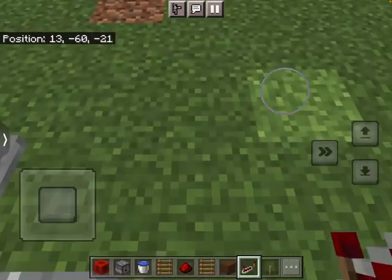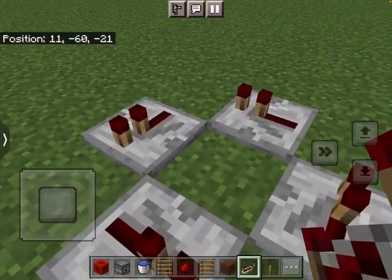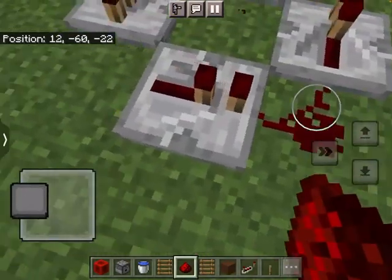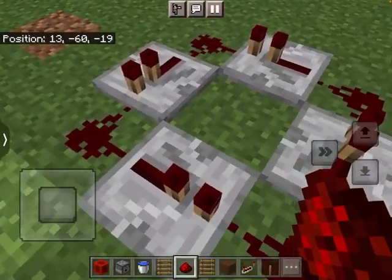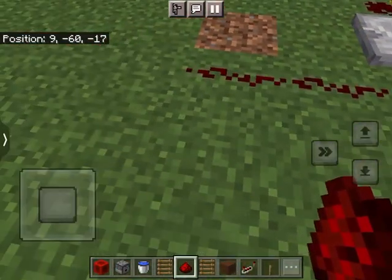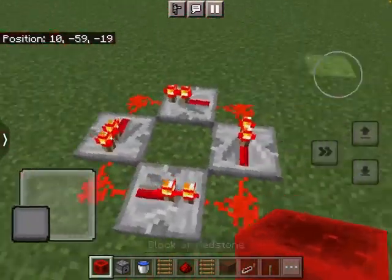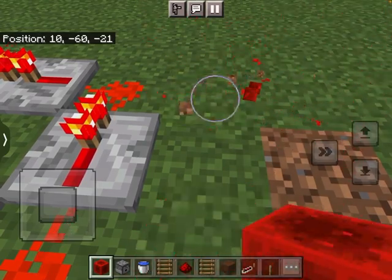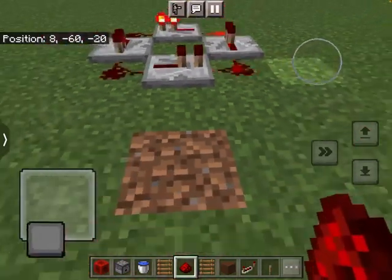You're gonna do that and then do this. You want to not put the redstone in here — put it like this. Boom, boom, boom. Then do this. Place the redstone block here, take it off, remove this part, and you want to quickly remove this redstone position back. Boom.